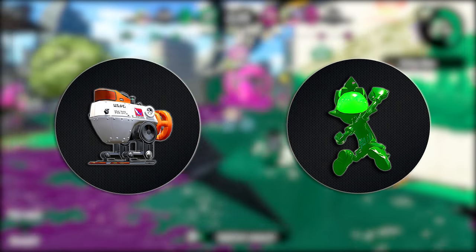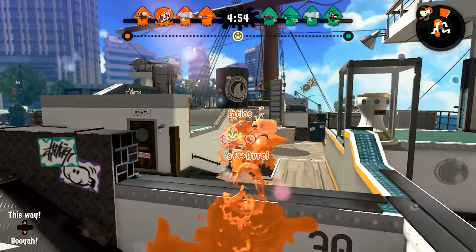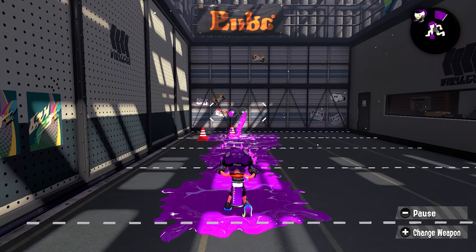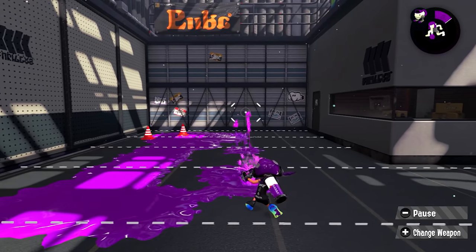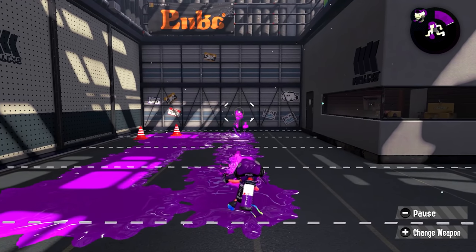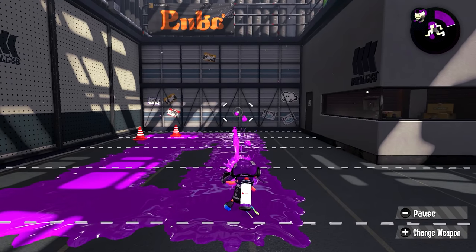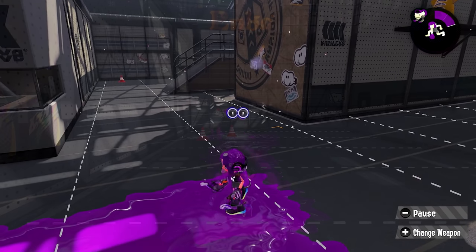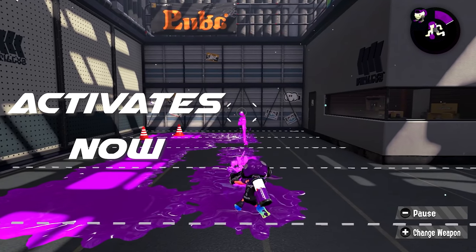A few other important things to know: the Tetra Duelies are a middleweight weapon, so they won't receive any speed changes that a light or heavyweight weapon would. When shooting normally, you will have two individual reticles. After a dodge roll, both reticles will merge into one, improving your accuracy significantly. Your fire rate will also be increased by 20%. This is commonly known as turret mode, and that's how I'll be referring to it for the remainder of this guide. Keep in mind these benefits only activate during the end lag from a dodge roll, not during the dodge roll itself.